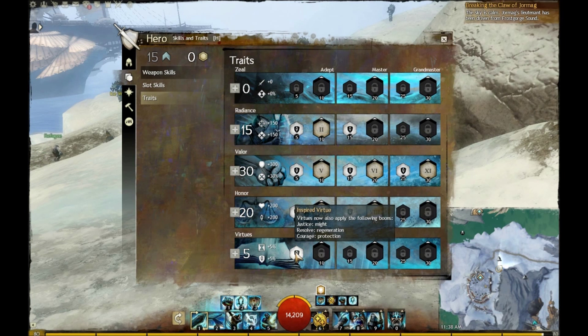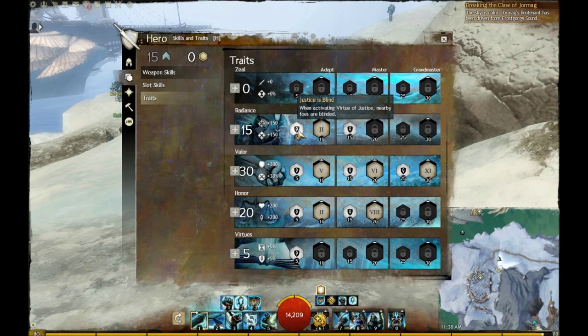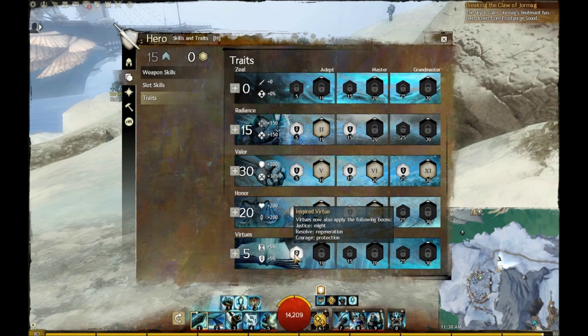And of course we've got the 5 in Virtues, which is going to give you Might when you pop Justice, Regeneration on Resolve, and when you pop Courage, you get Protection. This works really well with the Radiance treeline — you're getting the Renewal, so you can stack up 3 stacks of Might if you have a lot of adds on you.